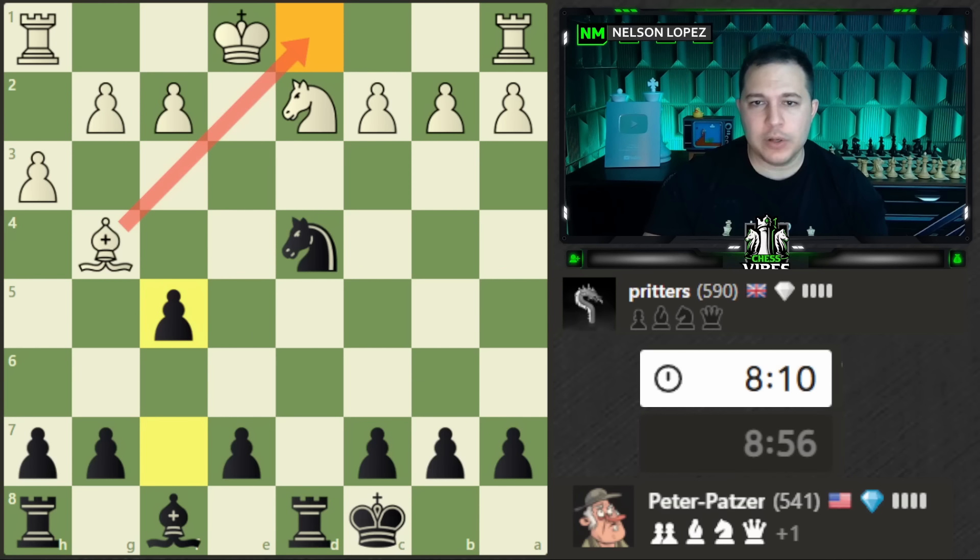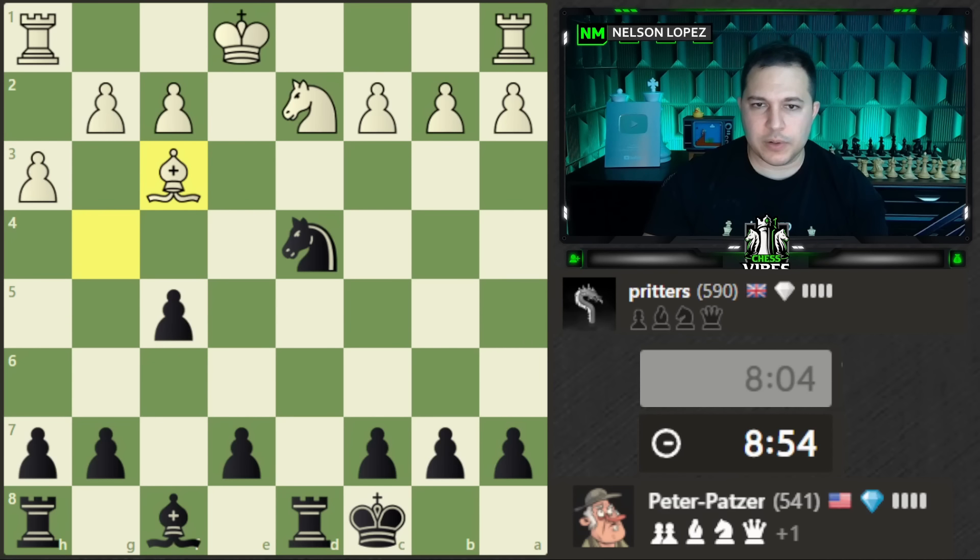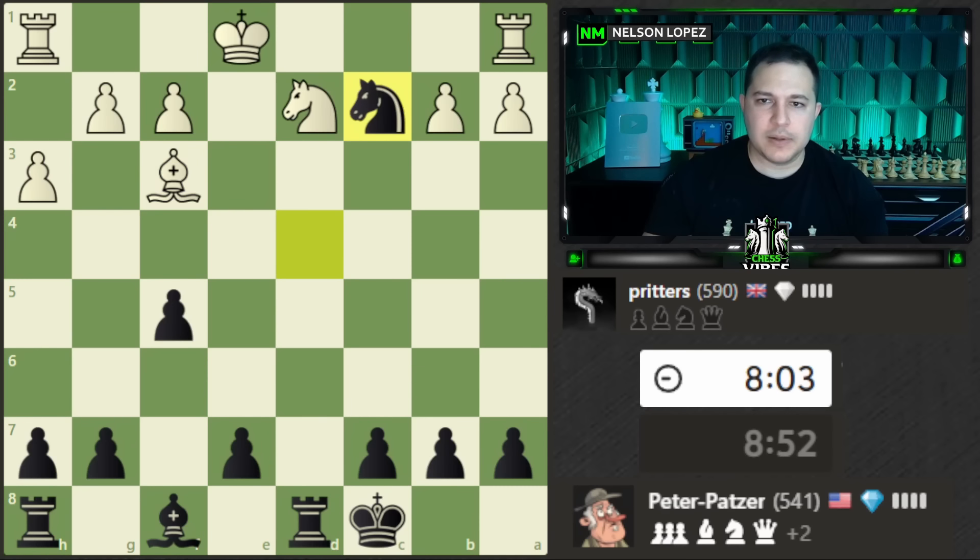White can still play bishop d1, which saves the bishop and defends. But then I gain space with my pawns — e5 and I have two pawns in the center. They didn't see the fork, so I go ahead and take the rook.